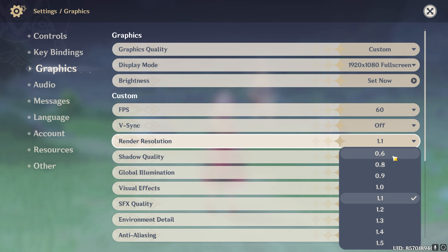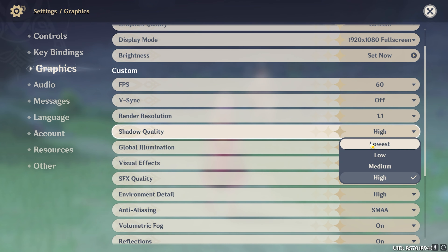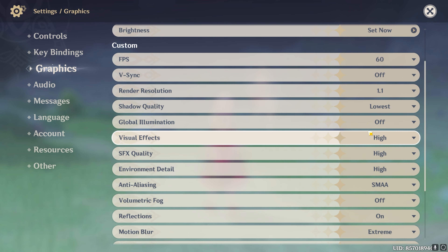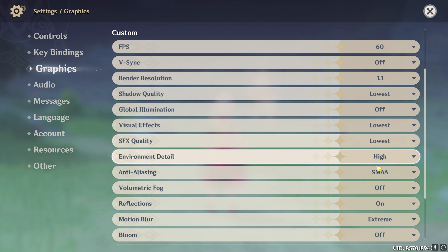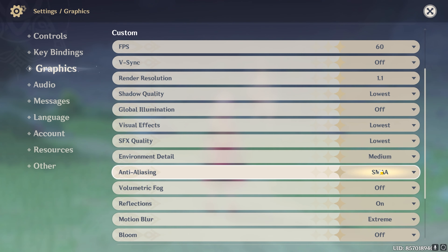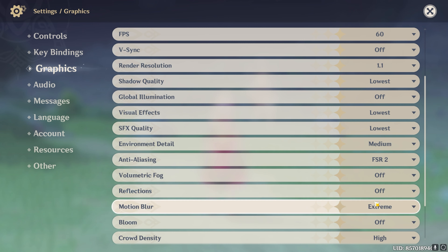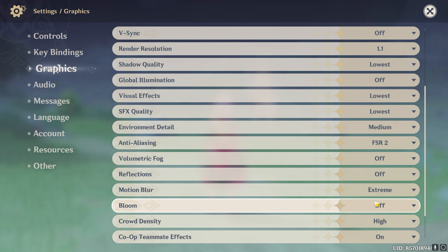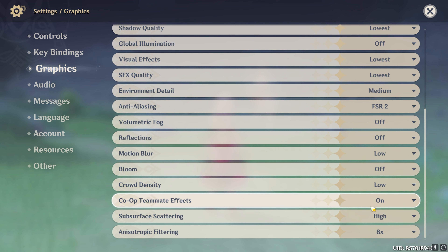The last step is the best Genshin Impact in-game settings. Open Genshin Impact, press Escape, go to Settings, then Graphics. Set your graphic quality to Custom, Display Mode to 1920x1080 or your native resolution, Fullscreen. Set your brightness as preferred. For FPS, go with the maximum. VSync off. Render Resolution — I highly recommend between 0.6 and 0.8; both work fine, but if you have a powerful computer you can set it to 0.9 or 1.0. Then set Shadow Quality to Lowest and Global Illumination to Off.